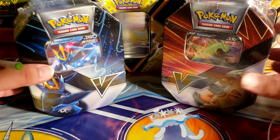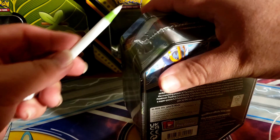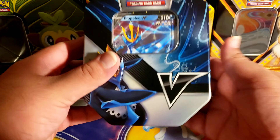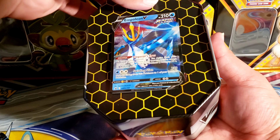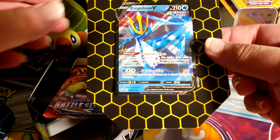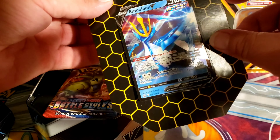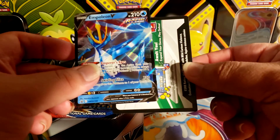We're gonna start off with the Empoleon tin. Hopefully we're gonna have some good pulls. Now I know these might look a little different than what people are expecting. That's because I'm not in the United States — I'm in Puerto Rico — and I think we get a lot of kind of weird products, like from Canada or other parts.